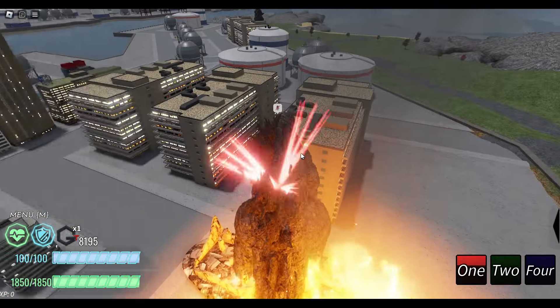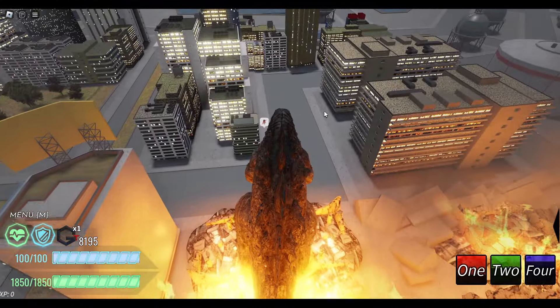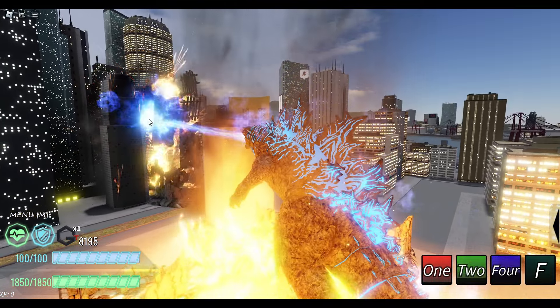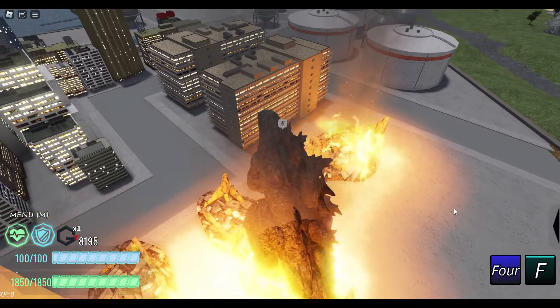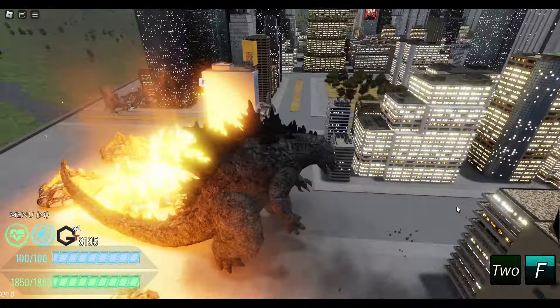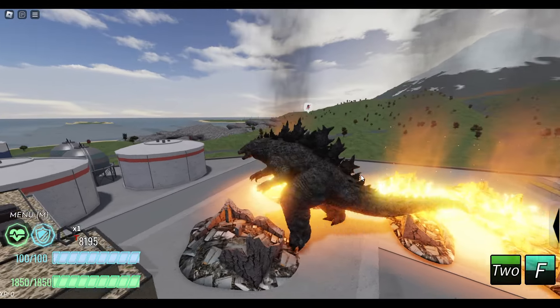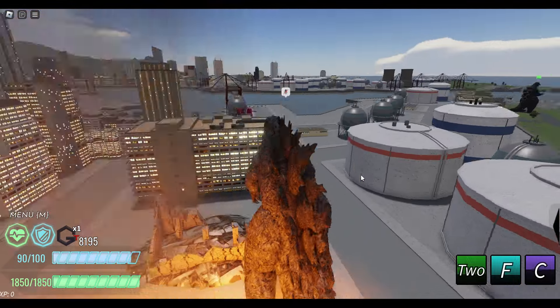There's no third attack currently. The fourth attack is this, which is unbelievably tough. And then he has his beam, which is pretty cool in my opinion. His second attack is back, so I'll use that really quickly. It's kind of like his grab, almost, in this game. And then we have his block, which is just this, and he has no X move currently.